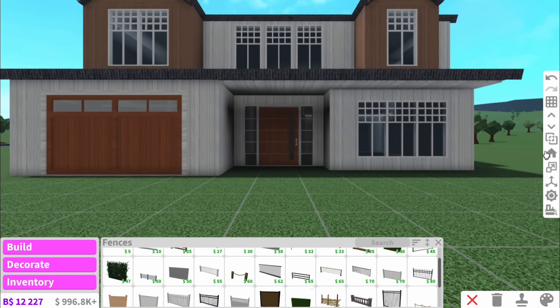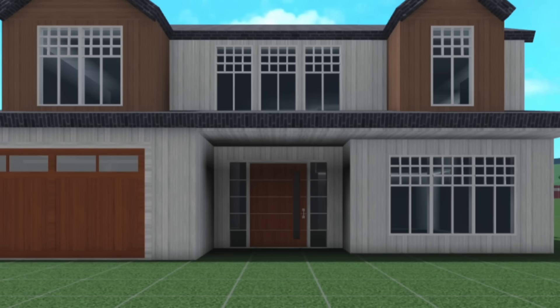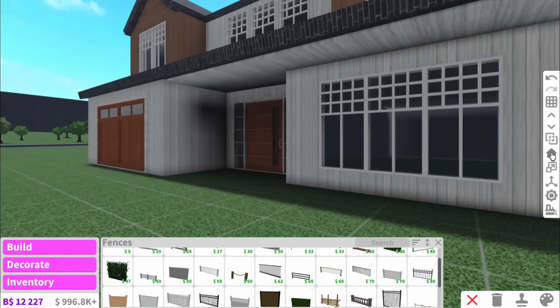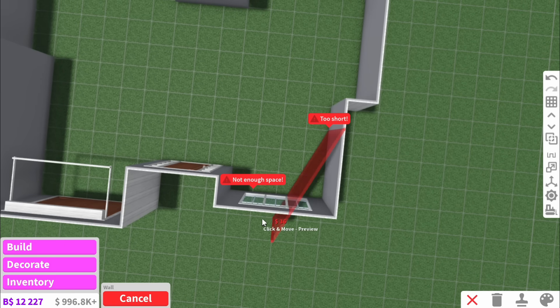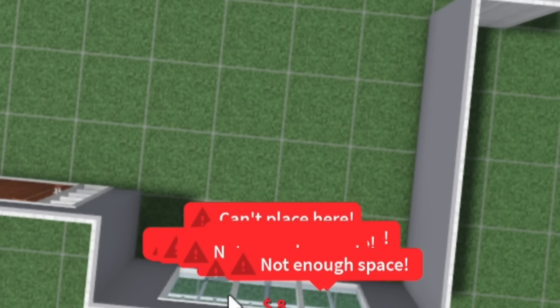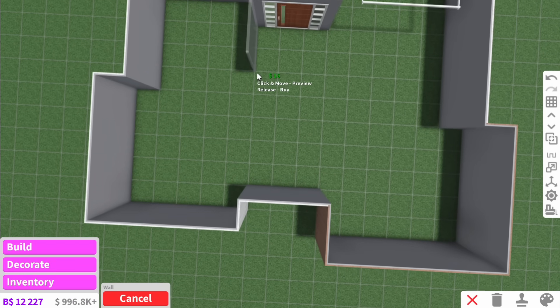I actually build my house in a really weird order, but I do advise following it. What I've done is set a base for the outside, but before going around adding all the windows, I like to plan the inside layout first. That's purely because I get sick and tired when the walls say 'cannot place here' — and that happens a lot if you place the windows first. So I hope that explains that.